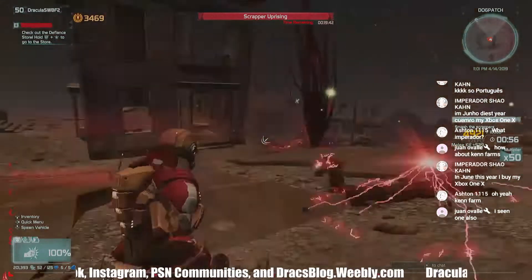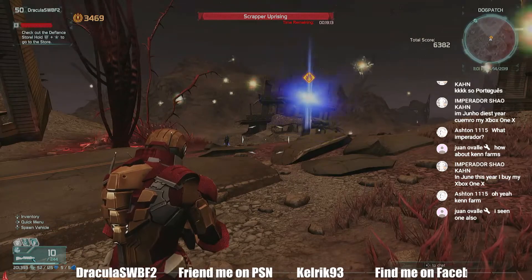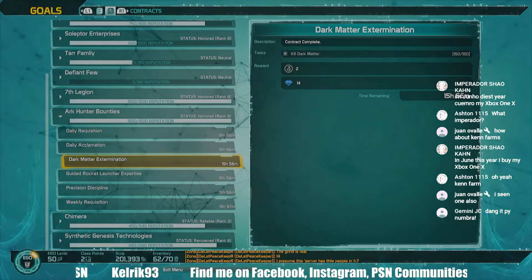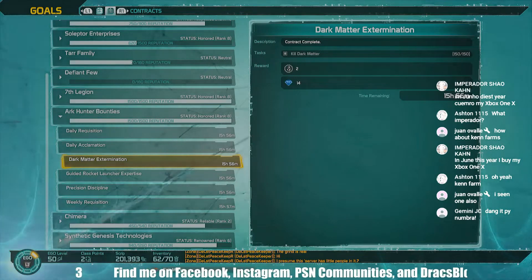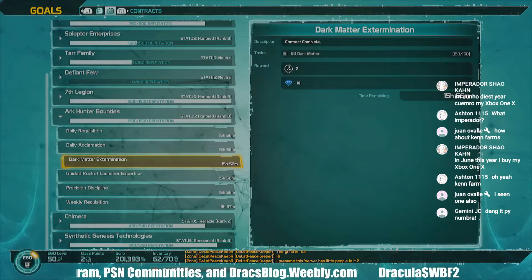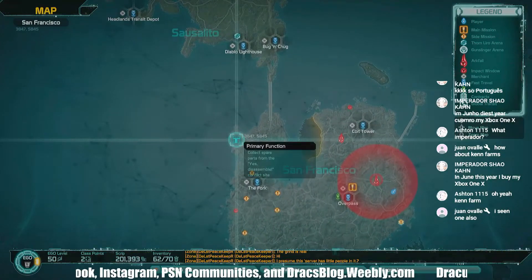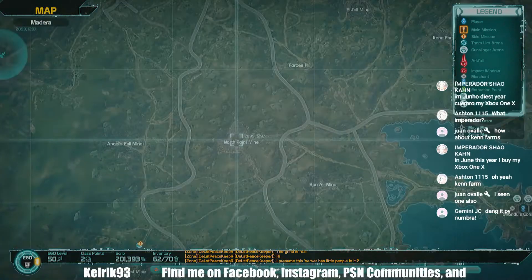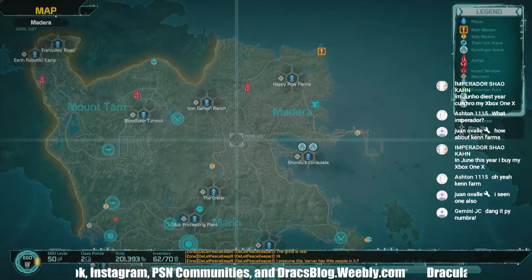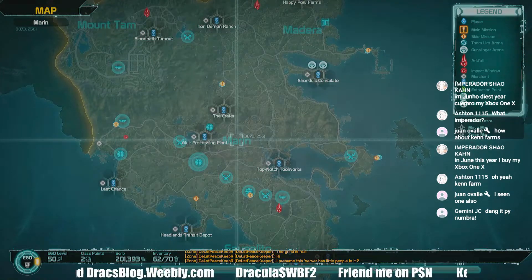That's how you do it — I showed you raiders, mutants, 99ers, dark matter, hellbugs, and scrappers. Each night in the contracts under Ark Hunter Bounties, another contract will come up to kill a certain type of enemy, and now you know how to kill them quickly and easily. If Volge pops up, you may try the Bath House or the Volge Swarm at North Point, but Volge don't die quickly or easily, so I'd just pass on that one.